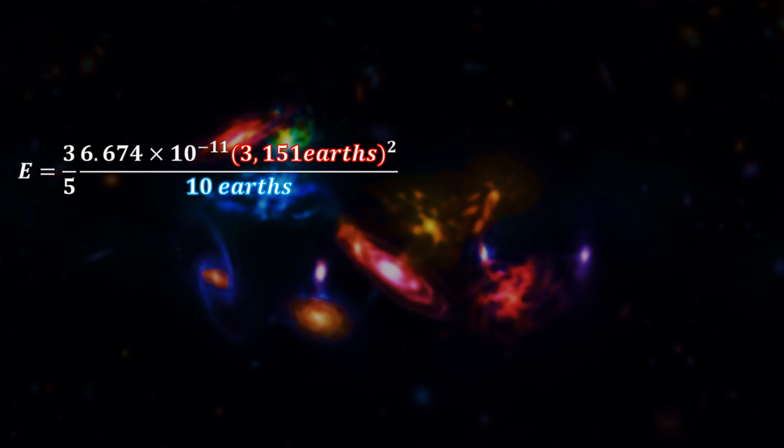After plugging all these values into the gravitational binding energy formula, we are able to understand the gravitational binding energy of planet Vegeta is 223 undecillion joules, which is dwarf star level.